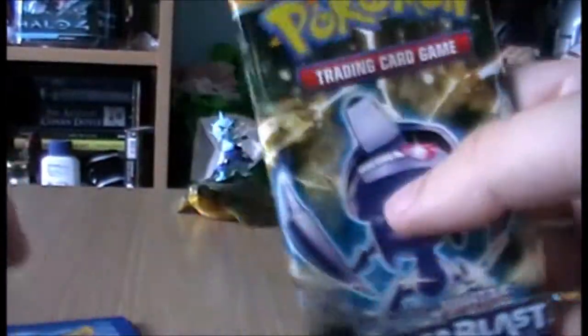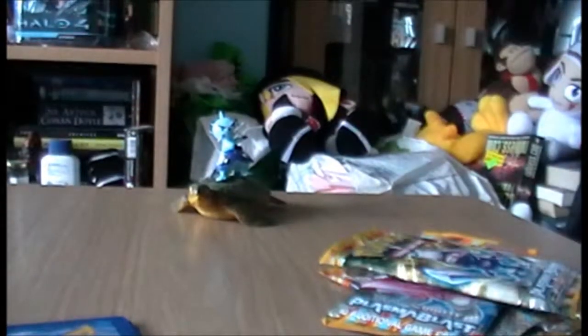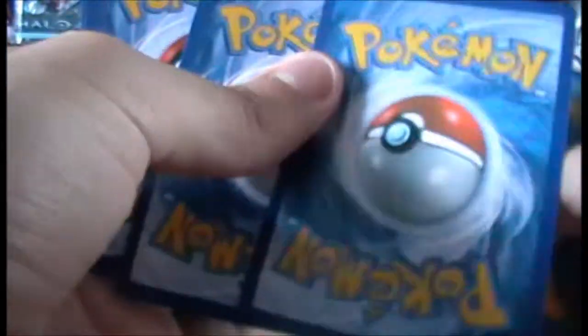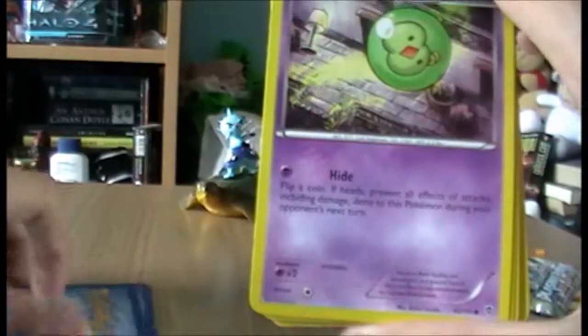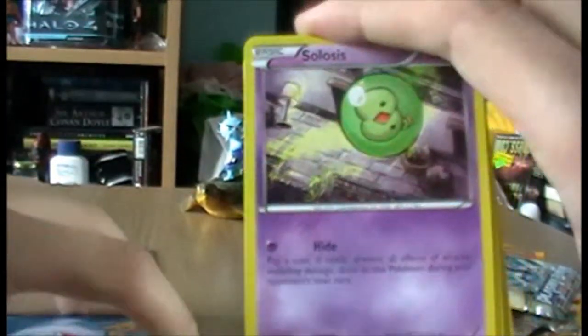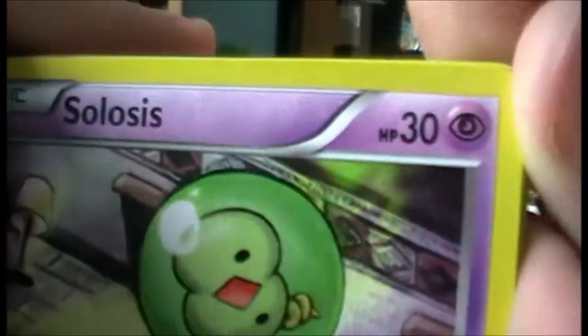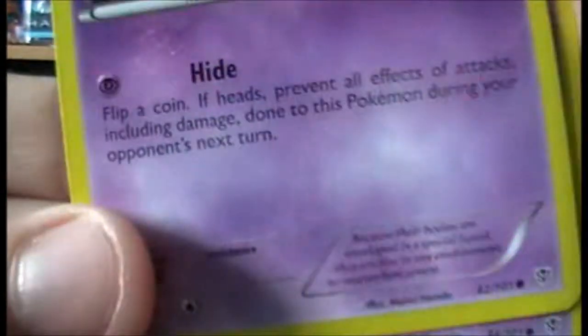Last pack of this set. I'm assuming we'll be getting a Blastoise in this set as well, cause if there's a Wartortle there should be a Blastoise, or else Nintendo are clearly not looking into their sets very well. We have Tynamo, looking really adorable as always. Wow, that's a tiny amount of HP - 30, wow.